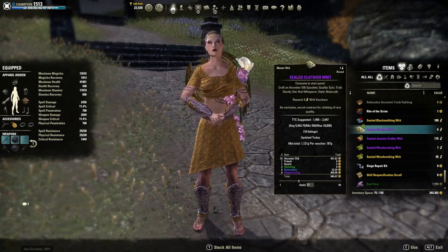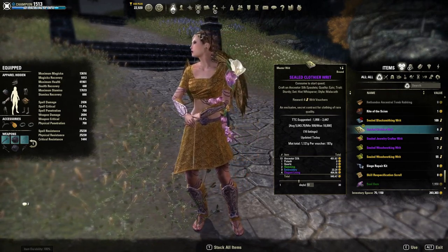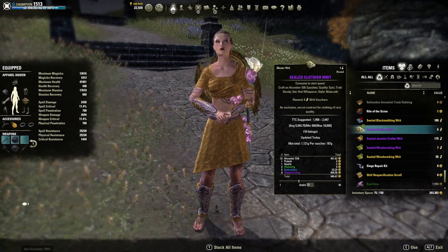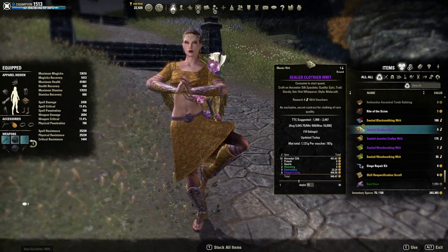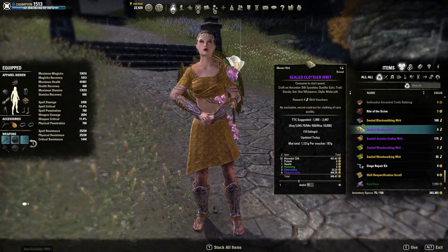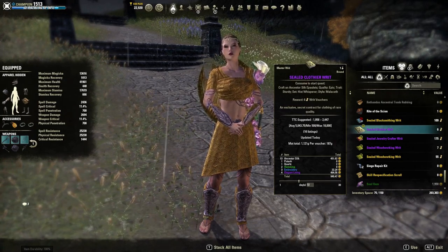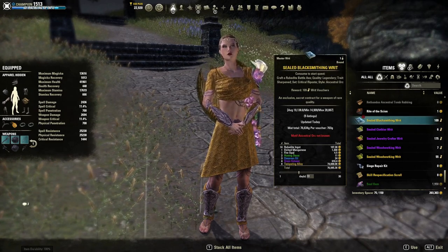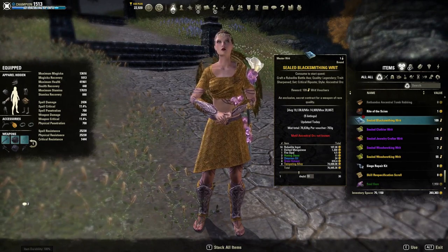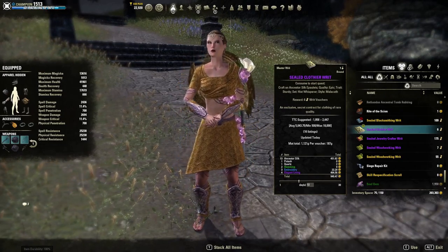If you take a look at one of these writs — a sealed clothier writs worth six writ vouchers — you can see that to craft it I would have to make some silk epaulets at epic (purple) quality, with the sturdy trait, belonging to the Hist Whisperer set, crafted in the style of Malacath. You have to have learned the particular motif style they're asking for. If you haven't learned it, you can't craft that writ — so you'd probably sell it on the auction house instead.